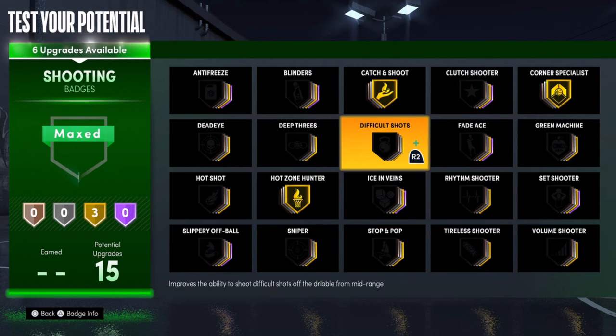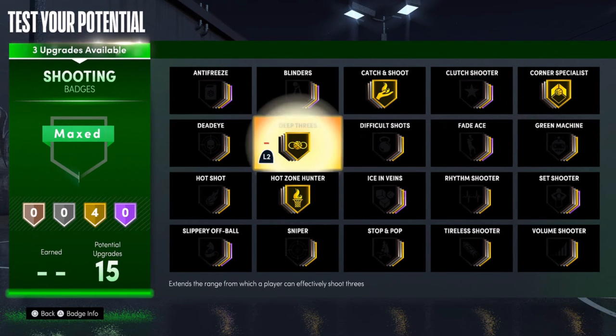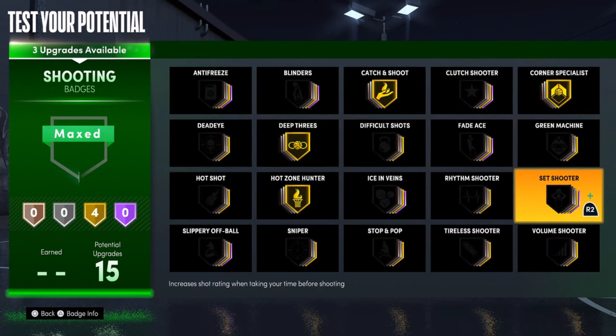Extend range — which allows the player to effectively shoot threes from deep. And set shooter, which increases ratings when taking your time before shooting. So those are the shooting badges.